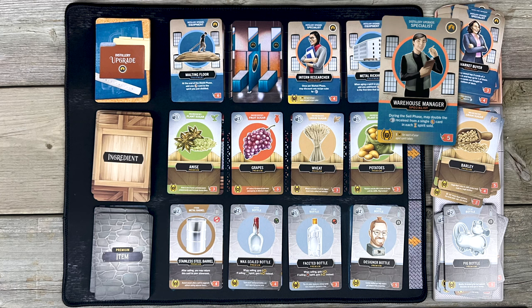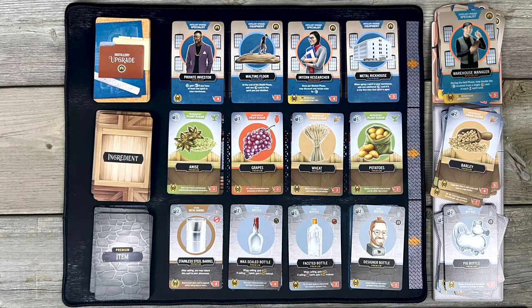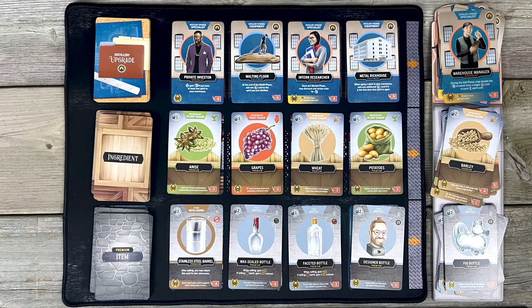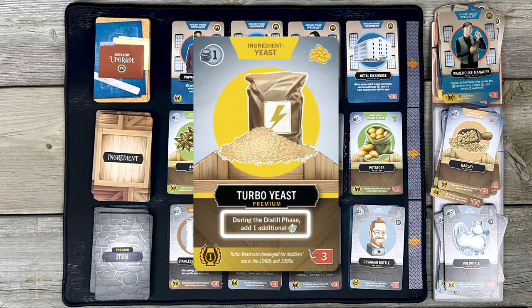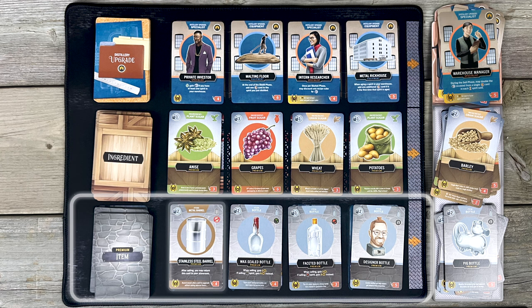Whenever you buy a card from the premium market, you slide over the other cards and pop a new one out to fill the gap. If you ever run out of cards, shuffle the discards from the truck. In the ingredients row, you can pick up souped versions of your standard yeast, water, and sugar cards — or maybe they give you more points or more money when you use them, or have special perks. Along the bottom row are special items: barrels and bottles that improve your product and make it worth more money, perks, and points, and may help you fulfill public or private goals.